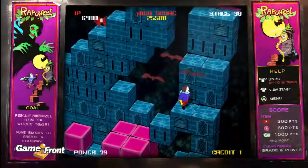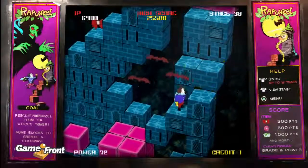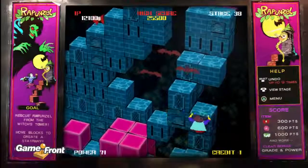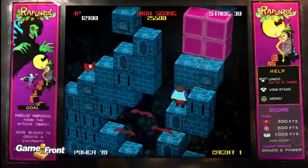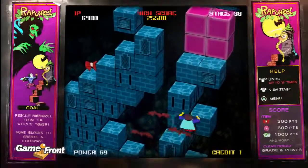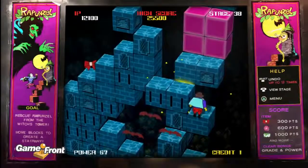Now we've got a way back to the pink area. This one, I don't think it matters — just pull one of these bricks out and get to the next level. But it does matter after this. We need to pull out the outside block and bring it to the inside, and push it over the edge.